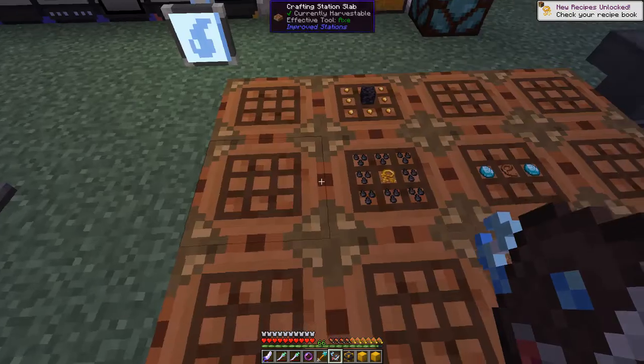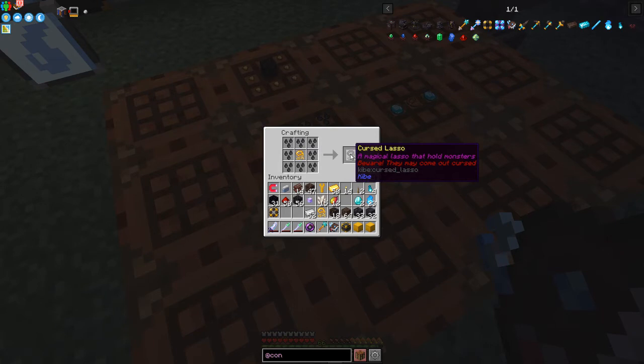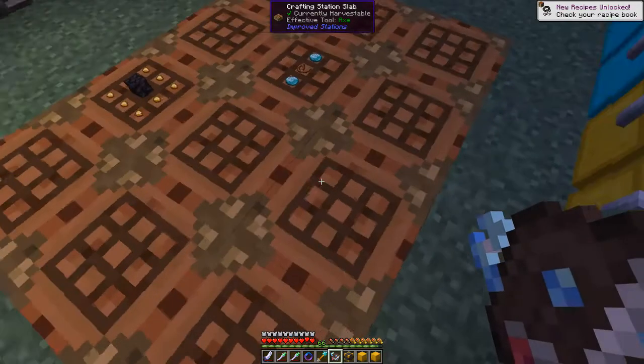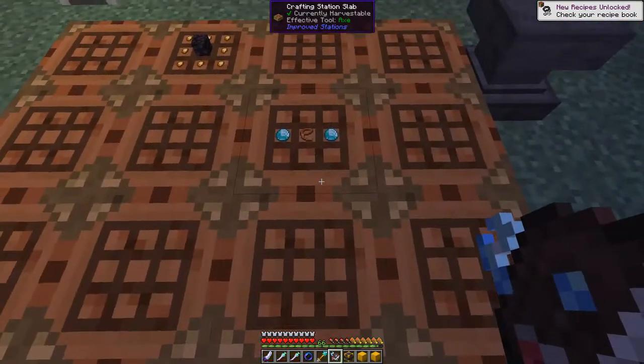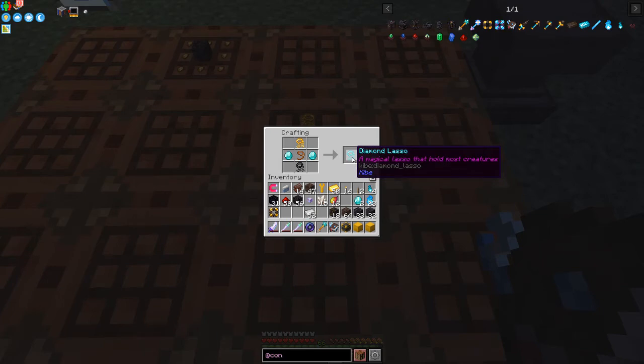There's also a recipe for a Golden Lasso with some Cursed Droplets which makes a Cursed Lasso - that holds monsters but they may come out cursed. And the last one is a Diamond Lasso recipe that holds most creatures, though I presume 'most' means it doesn't hold all creatures.